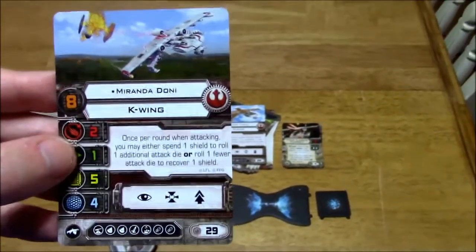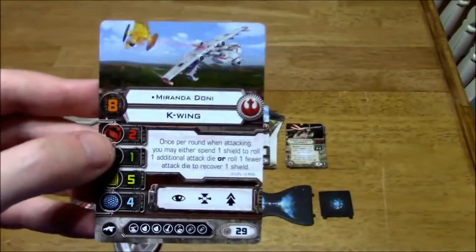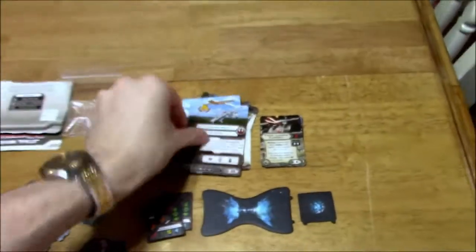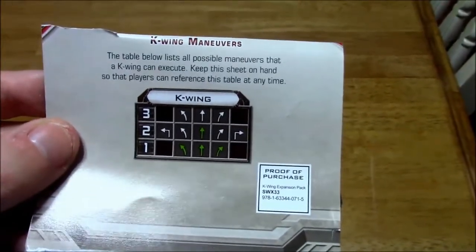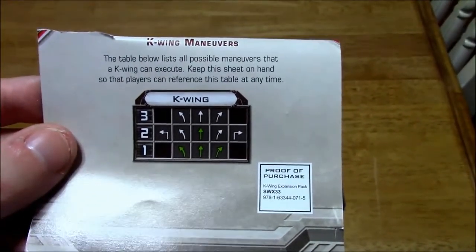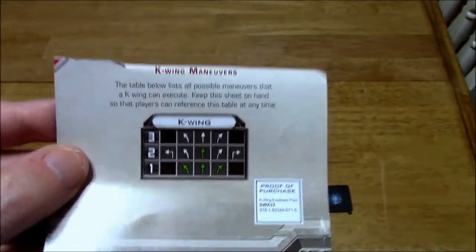Now, the slam action is pretty unique, and I'll get into that later — it has to do with their limited maneuverability. For example, if you take a look at what their maneuvers are, you'll notice they don't have a 4 or 5 or anything like that. No red maneuvers, mind you, but 1, 2, and 3 — that's it. These are very slow-moving vehicles.